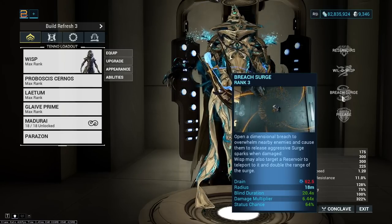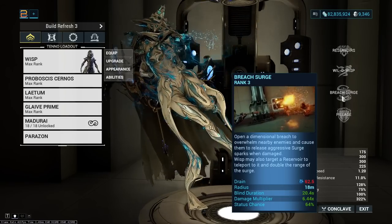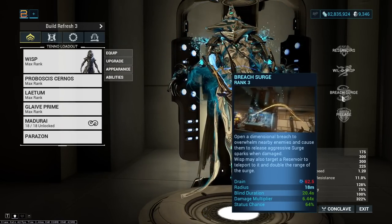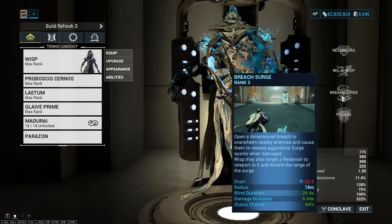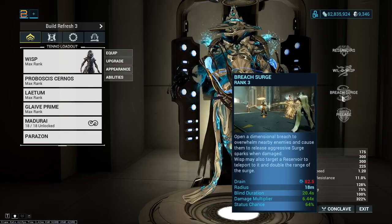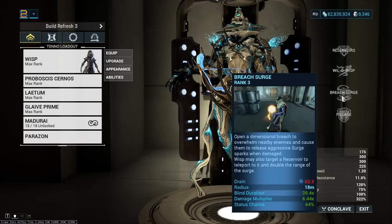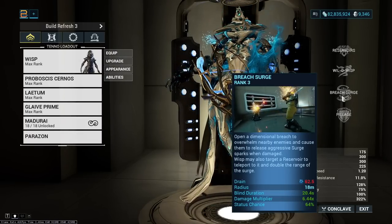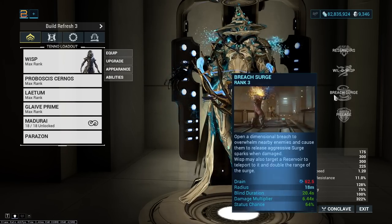Breach Surge is her third ability and extremely useful — especially on Wisp. It gives a large AoE blind that also enhances damage output across tons of enemies, and when combined with your reservoirs it can allow you to teleport long distances. It's excellent crowd control when necessary, and the damage enhancement aspect alone makes it a fantastic ability.